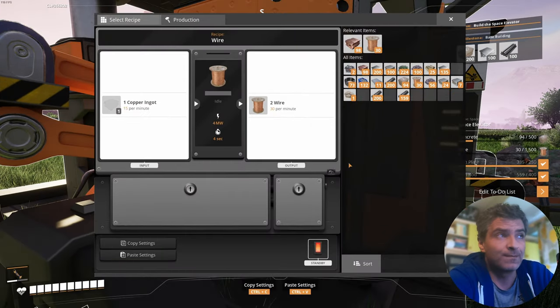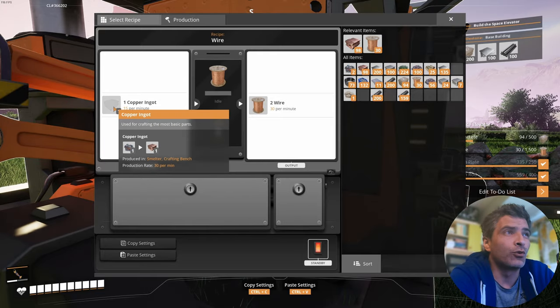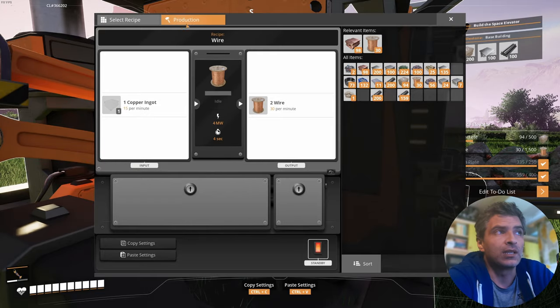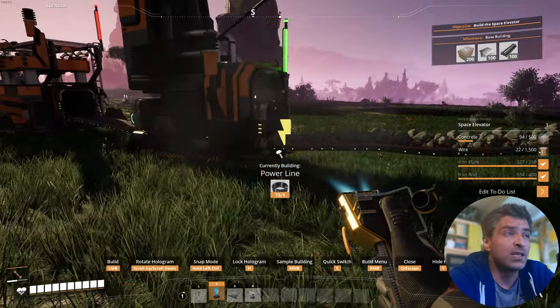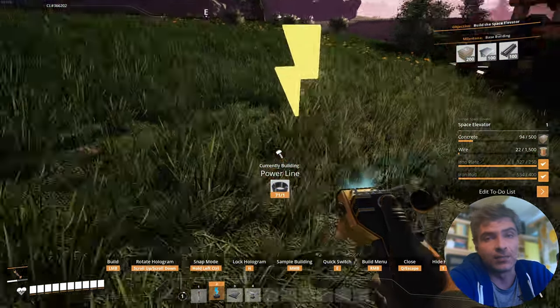Tip number six: power up your base. You kind of need copper to make wires and stuff, so you can connect your buildings and start generating electricity with biomass. This is why I recommend you to search for a place with all three starting resources nearby.